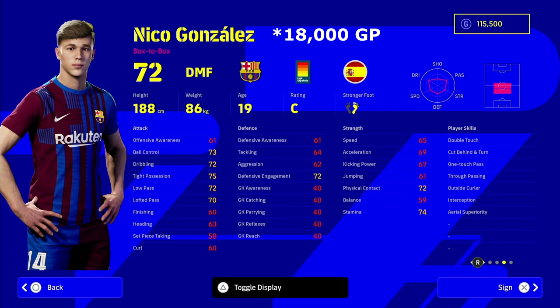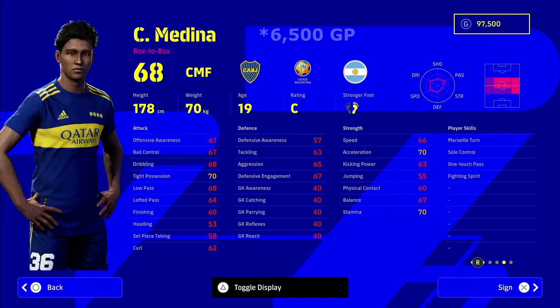One of the biggest signings is Nico Gonzalez, the Barcelona man at around 18,000 GP. He's only 19 years of age, but even before training he's in the mid-to-low 70s in most DMF stats. You want to use him as a stopper - he's as close as you'll get to Sergio Busquets for a fraction of the price. Really good physical contact, defensive engagement - mark my words, this guy is a hidden gem in eFootball for starting squads.